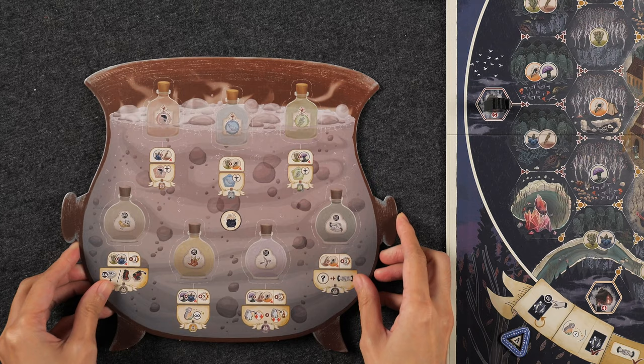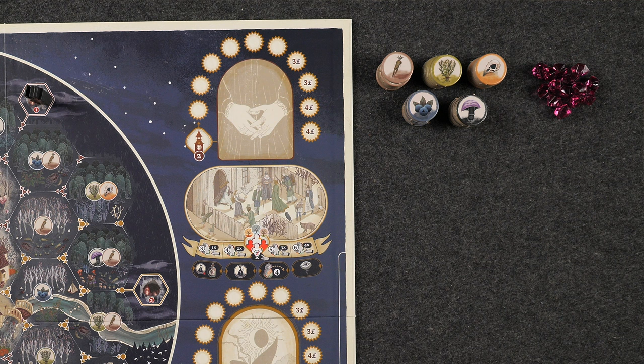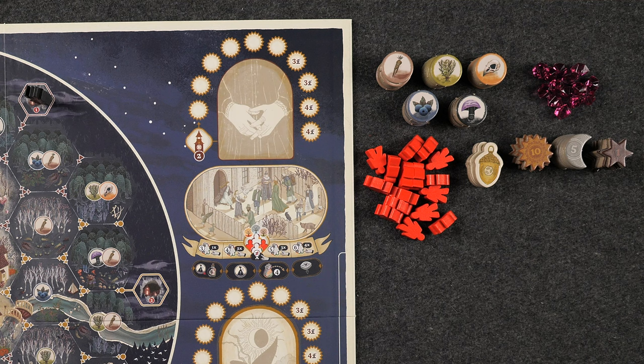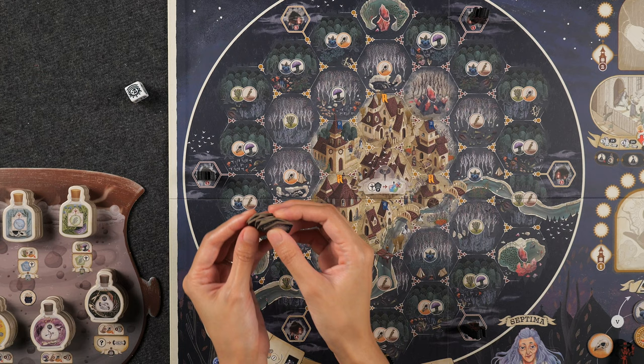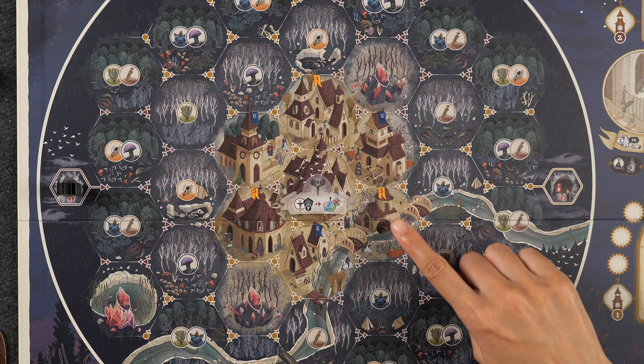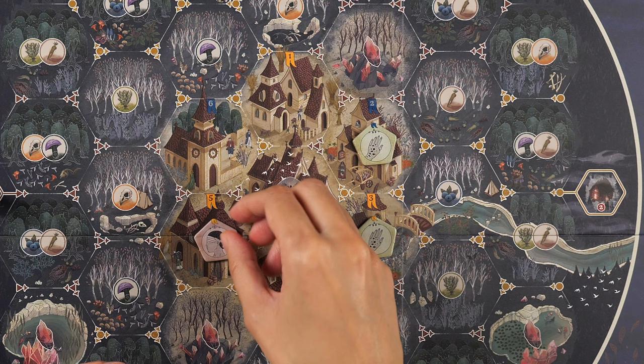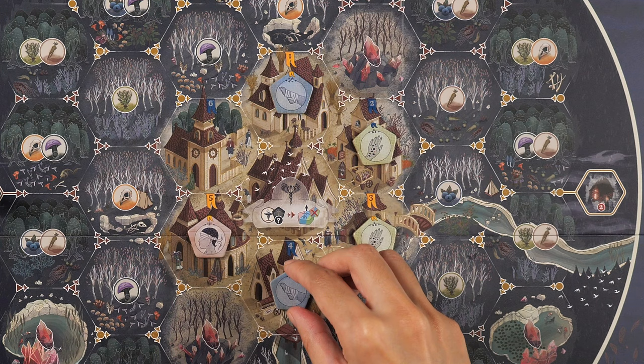Place the potion board near the main board and stack the potion tokens onto their corresponding spaces according to type. Next, create a general supply of ingredient tokens, crystals, wisdom tokens, good luck charm tokens, and angry citizen meeples near the board, and shuffle the prologue cards to form a face-down draw deck. Then shuffle the six patient tokens and place them into a face-down stack, and draw a number of tokens depending on the number of players. On the main board, locate the six numbered town areas with a blue or yellow banner, and place the patient tokens in the order they were drawn, starting on the matching banner color space of the lowest value. Then place the next token clockwise on its matching banner color, and continue until all drawn tokens depending on player count have been placed, which is all six tokens in a four-player game.